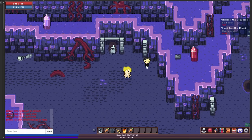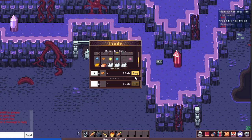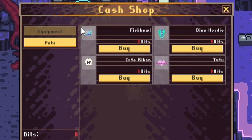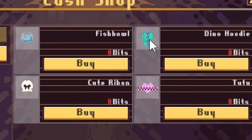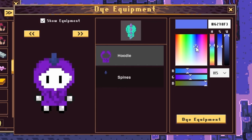Speaking of the cash shop, I am in the process of moving all of the various hair and appearance gear out of Jeeve's shop and into the cash shop. All of the items in the cash shop are free, so have fun with those. There are a few new items donated by our own Hidden Rachel from Discord: a fishbowl head, a dino hoodie, a cute ribbon hair, and a tutu. Most of the new items are dyeable, so I look forward to seeing all of your crazy color combos in Discord.